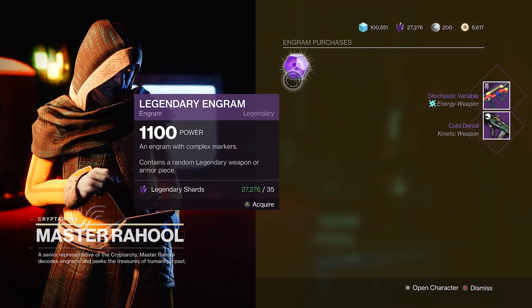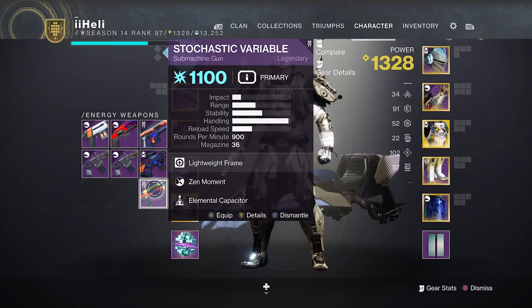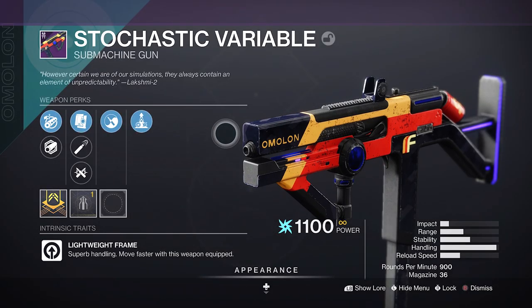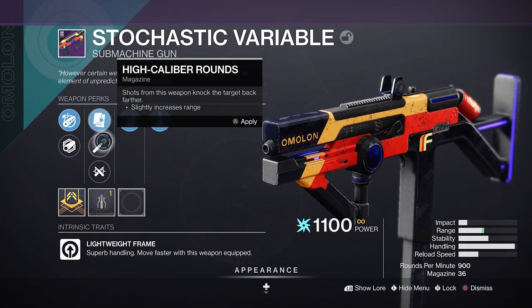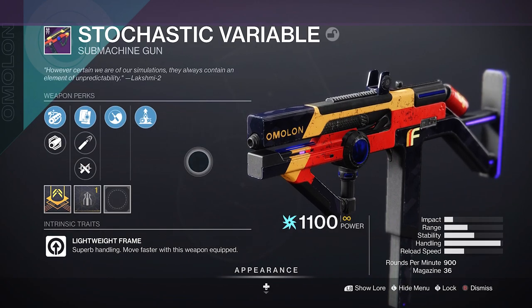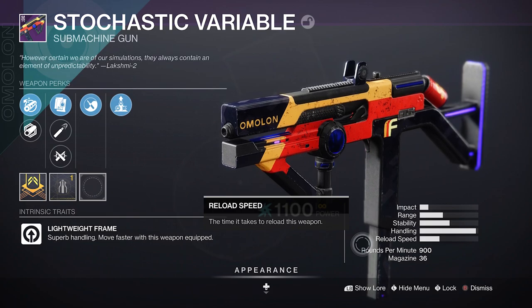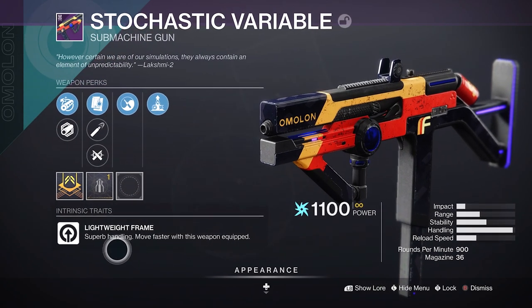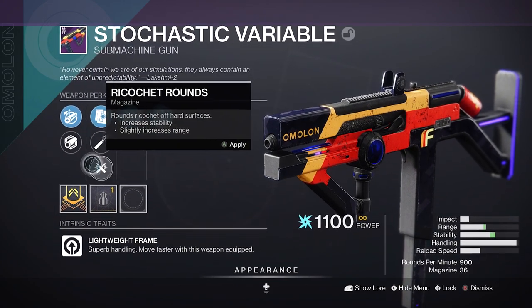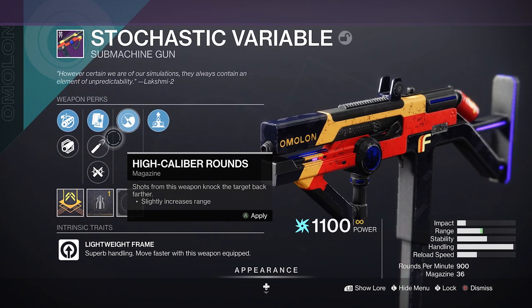Got the SMG — okay, I need to check this right away. Our slots are almost full anyway, we might as well start checking. So this is the SMG I'm after — that is not a roll I want to see. Stochastic variable? The idea is you can get a phase mag in the magazine, but I clearly do not have that. Basically instead of a 900 RPM SMG it turns into 600 RPM, but you can have 600 RPM with the intrinsic traits of a lightweight frame. What I would want is ambitious assassin, multi-kill clip, and phase magazine. Not really sure about the barrel — maybe hammerforged to default. But this? No, this is not it.